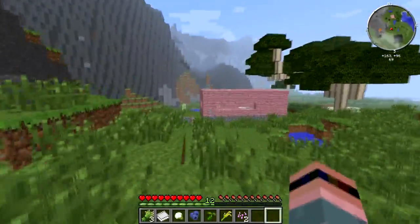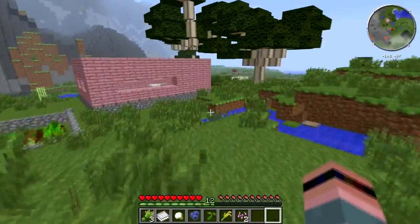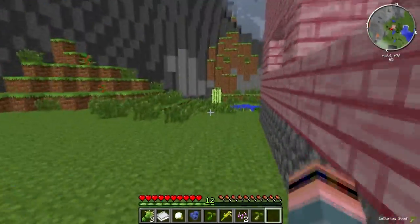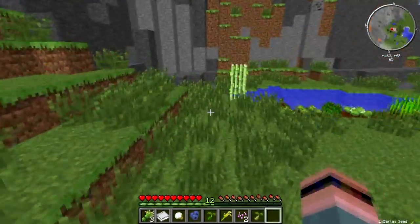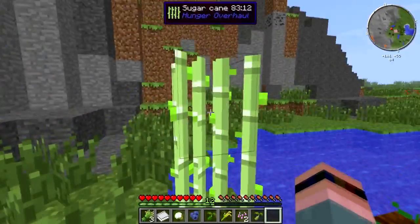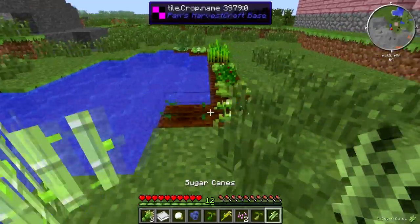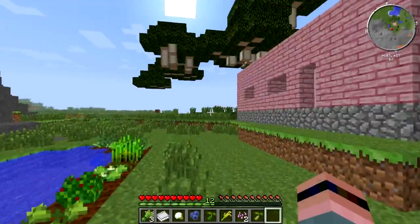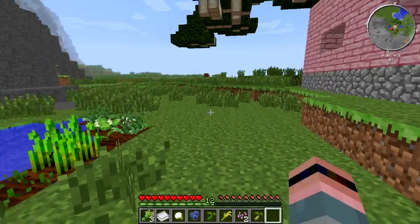Your vanilla foods are going to restore at best one drumstick each of hunger. So that is a thing to keep in mind. Sugar cane grows much more slowly than it used to — it used to be one of the fastest growing crops there was, but now that has apparently been nerfed.